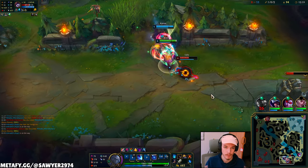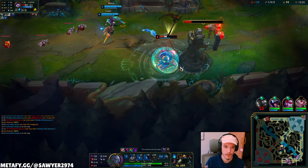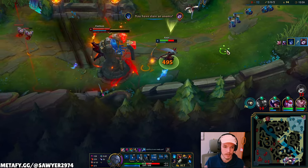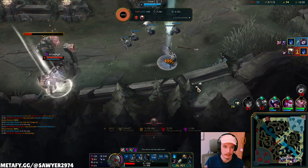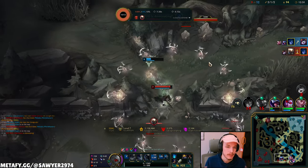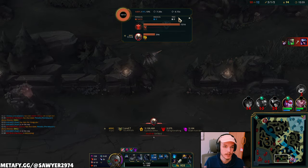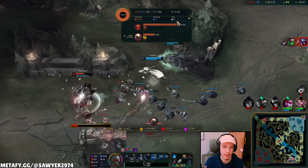Q, auto, W, ult. Q — nice, flash. 400 damage. The turret dealt 1200 — my bad.